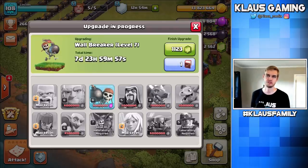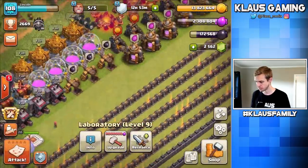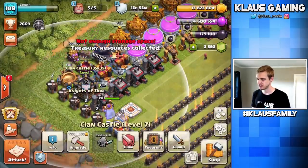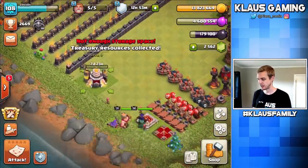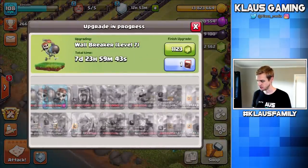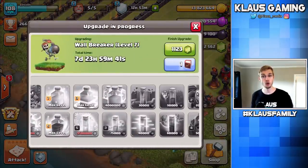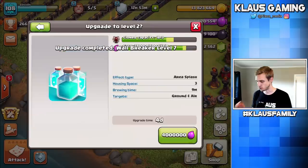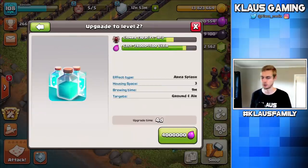Of course, I have a Book of Fighting. Hold on — 2.3 million Elixir, let's collect all that. I'm at 2.8 million, collecting this — that's 4.6 million Elixir. The cheapest Elixir upgrade is about 6 million, but the Clone Spell is 4 million. Okay, let's use the Book of Fighting — I'm feeling impulsive lately. Let's finish it — Book of Fighting in 3, 2, 1 — Bam. And then I can afford the Clone Spell upgrade, so why not? 4 million Elixir, 4-day upgrade — 3, 2, 1 — Bam.